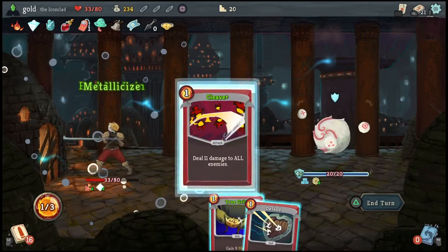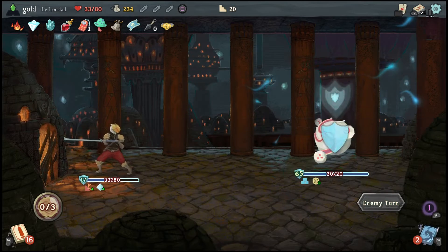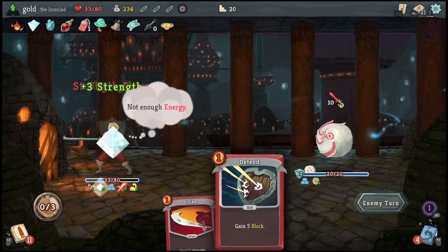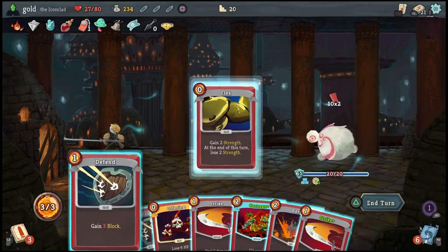Now this is a unique situation — I could grab Feel No Pain and just deal with that, or Perfected Strike. I should probably go with something that helps my defense. Flame Berry is not bad but it costs 2. I'm going to take Feel No Pain like I originally wanted. True grit, Feel No Pain — the more defense I gain early on, the easier it'll be.